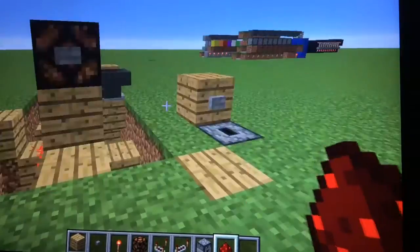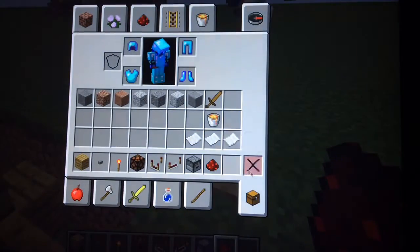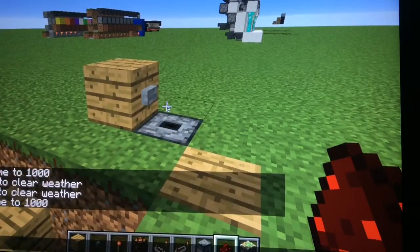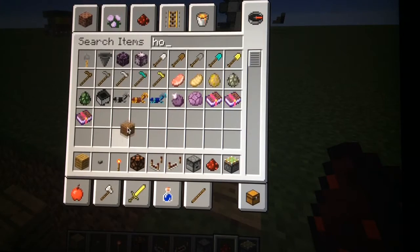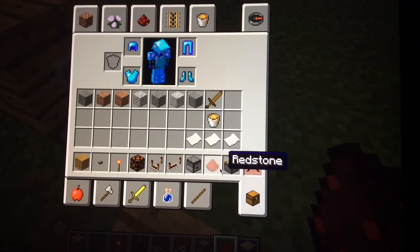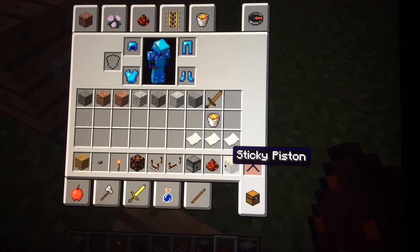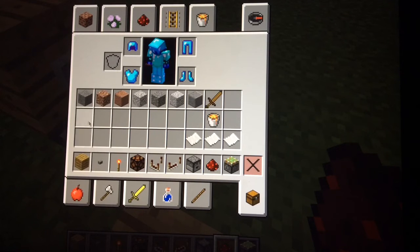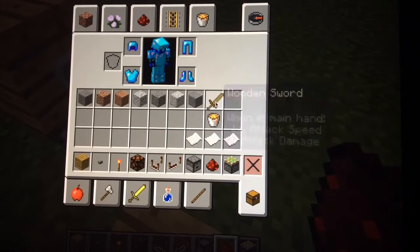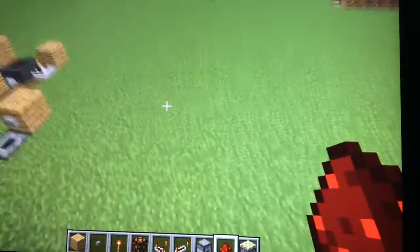Hey guys, it's the Pokeycrafter here and I'm back with another redstone tutorial video. Today all you're going to be needing really are sticky pistons and hoppers — everything else is in my inventory. You'll probably also need an anvil. All of this is perfectly obtainable in survival. These blocks don't specifically matter; some are blocks of your choice, and this item just has to be something that doesn't stack.